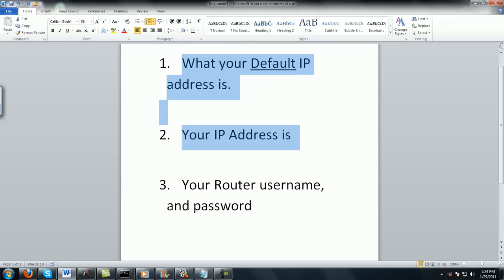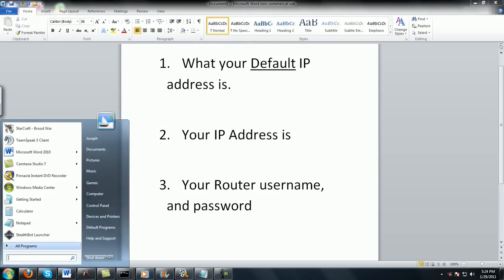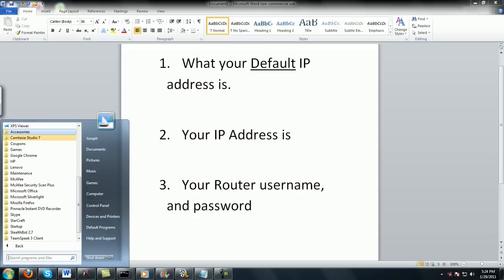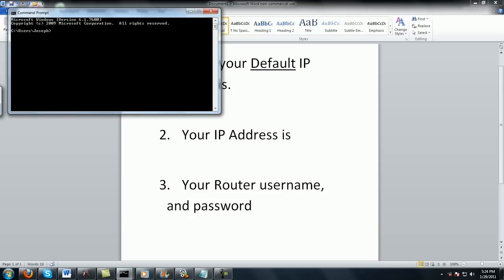I'll show you how to get these two things right now. You're going to need to go to Start, and then if you're on XP, there should be Run over here. You just click that and type in IPConfig. If you're on Vista or Windows 7, you can just go to All Programs, Accessories, Command Prompt. A black screen will come up and you're going to type in IPConfig.